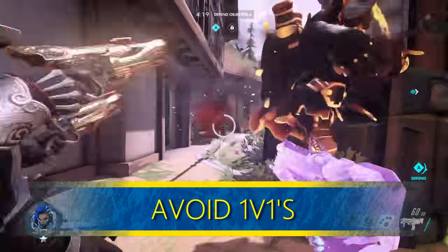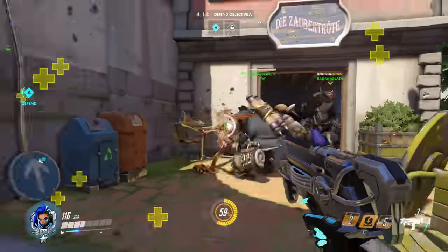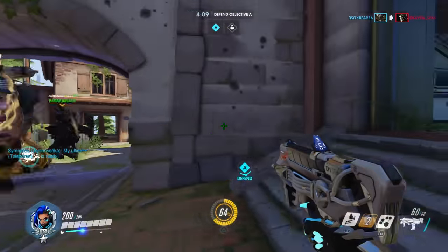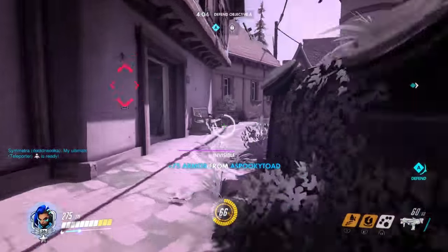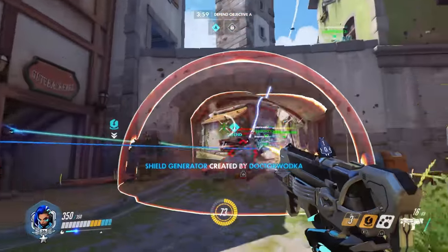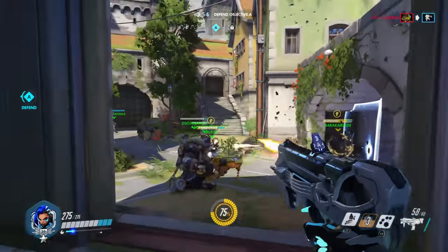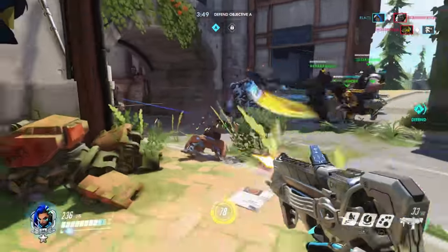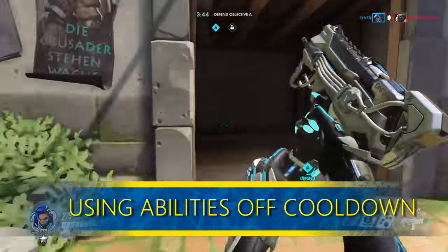Avoid 1v1s. This is a general tip, but it's especially important with Sombra because her time to kill is so slow — you really can't ideally take anyone out fast enough in a 1v1. She thrives in the chaos, meaning just helping your team shoot into a crowd with your pistol does wonders, even from a different angle. Sombra is the queen of getting assists and that's how you should think when taking targets out. As large as her spread is, it's actually really easy to land shots, so she will finish off low targets even at a distance.